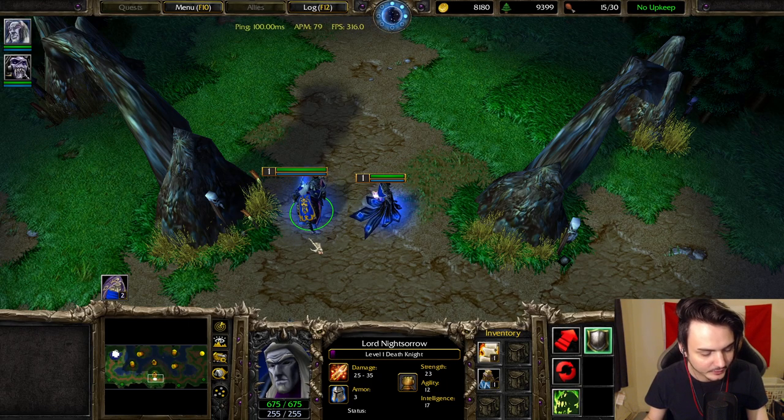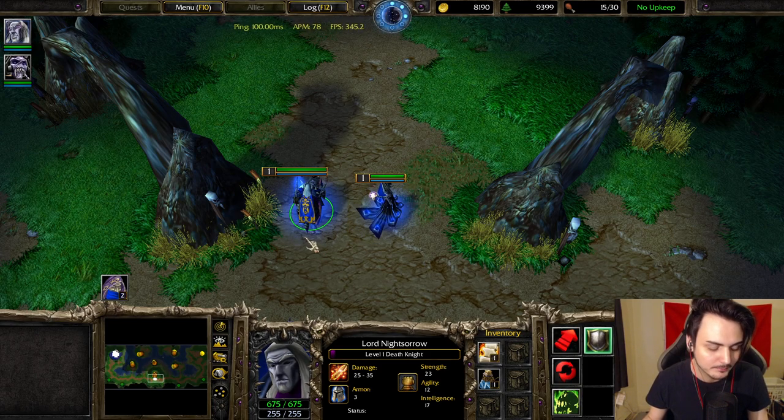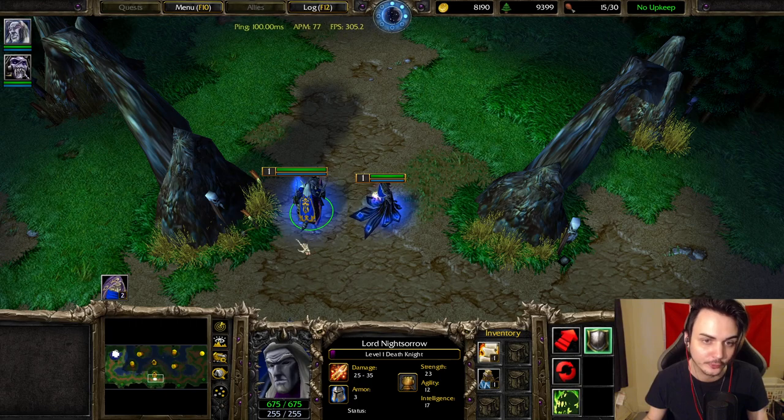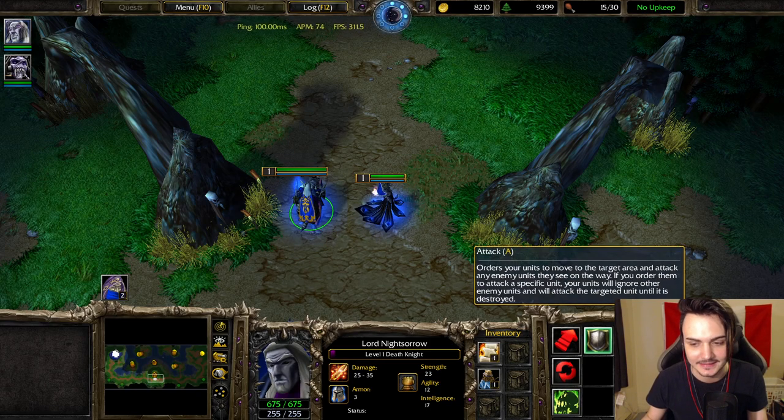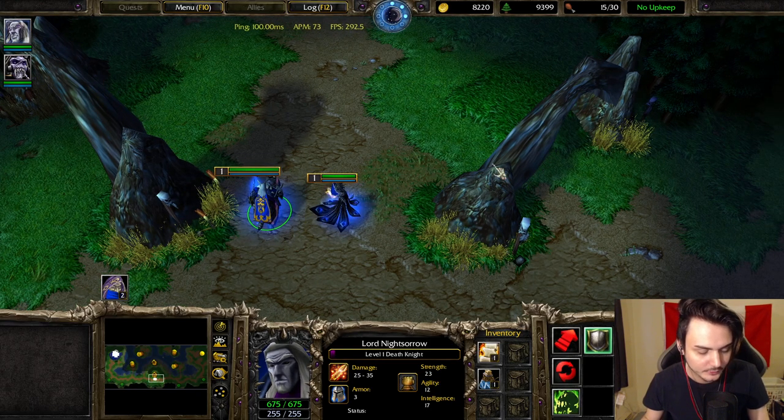You see where the Tab key is on your keyboard? It's literally next to W — actually next to Q, but we already use Q for move command. W is pretty much as close as you can get to Tab. You could use A, but A is basically your attack click, so we're not going to use that.